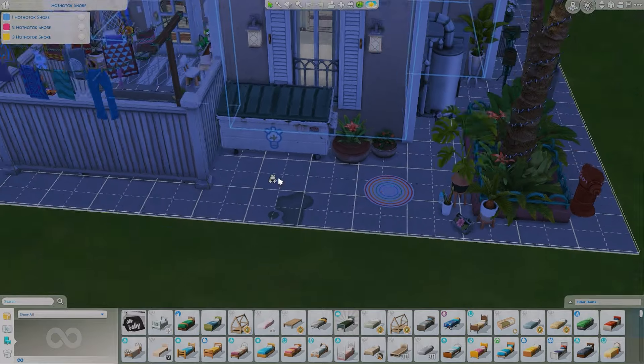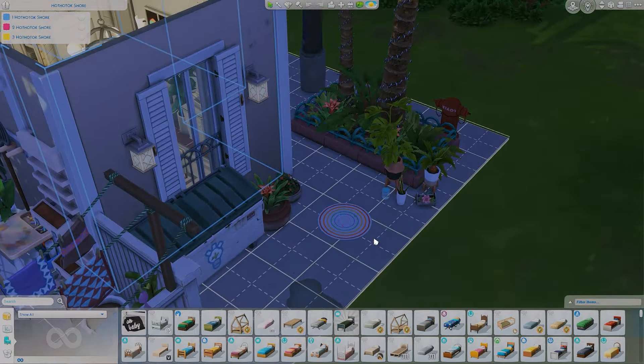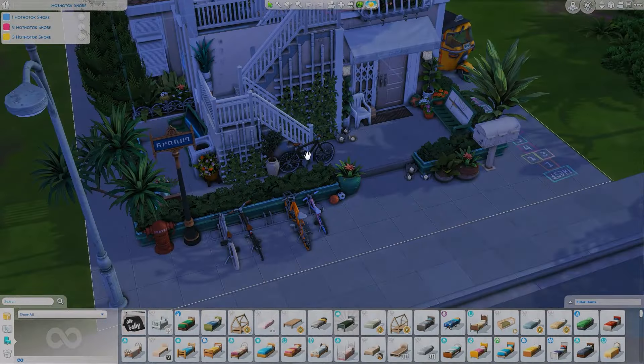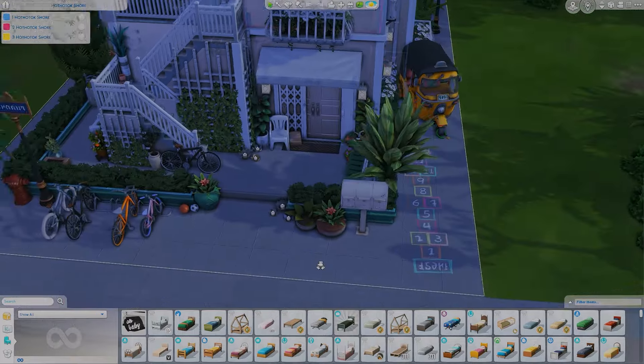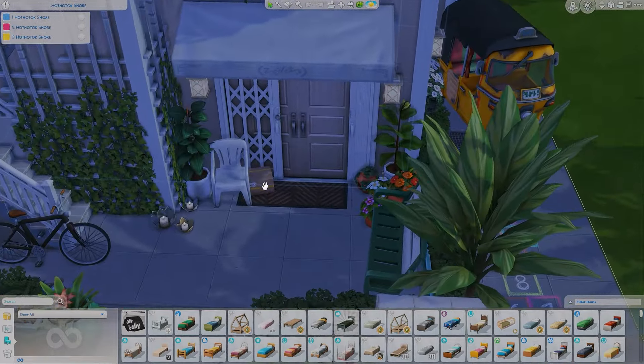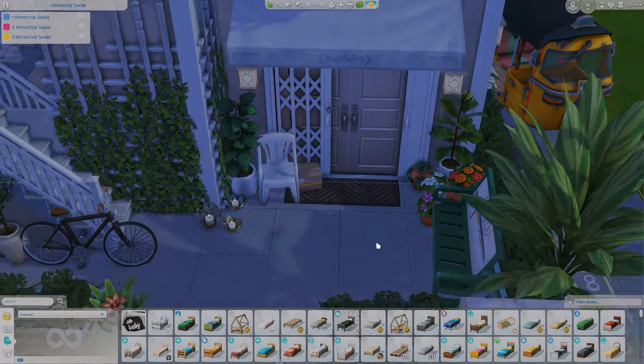At the very back of the lot there's a dumpster and a game that adults probably can't play. I love that there are bikes too, though my sims keep trying to ride them instead of walking, which is annoying. I love the touch of the front door packages and the plastic chairs — it's so cute.